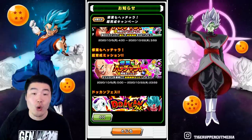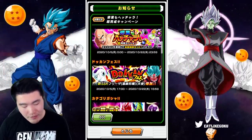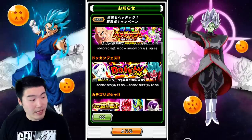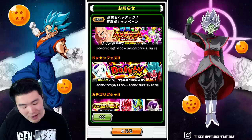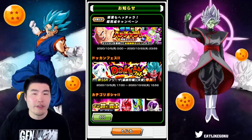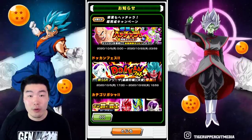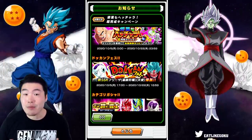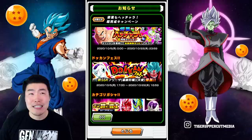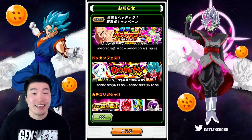The third thing here is the upcoming Dokkan Festival banner featuring Angel Final Form Frieza that transforms into Angel Golden Frieza, and the other featured unit is Super Saiyan Blue Kaioken Goku. These are basically the only two confirmed units on the banner, dropping in about 12 to 15 hours from when this video comes out. It seems like it's going to be a Tournament of Power themed banner, so other featured units could be INT 17, STR Jiren, TEQ Hit, AGL Super Saiyan Blue Evolution Vegeta, and so on.